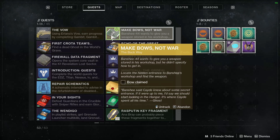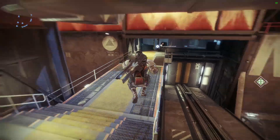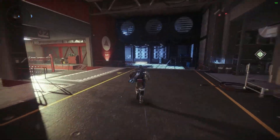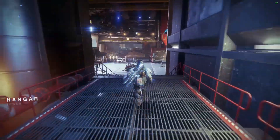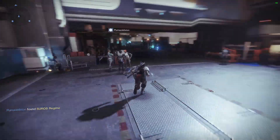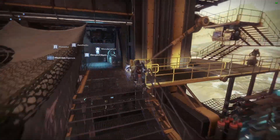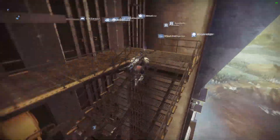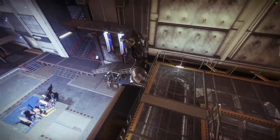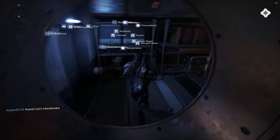Follow along on my screen — I'm gonna show you exactly how to get to Banshee's hidden workshop. I have the gameplay zoomed in and sped up to 150%, so he's going super fast. It's sort of like a mini jumping puzzle. I went the wrong way there by accident — ignore that. Over here there's Xur; you can say hi and pick up some equipment from him if you want.